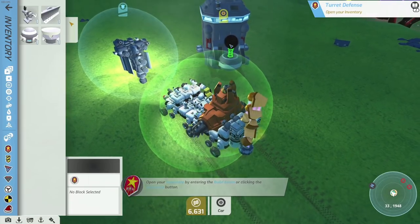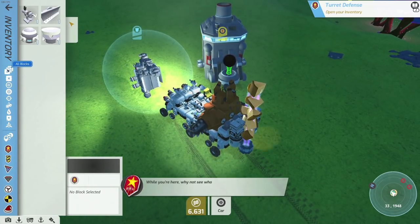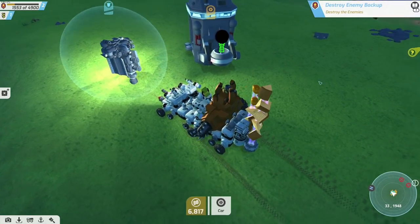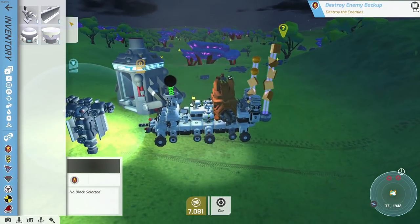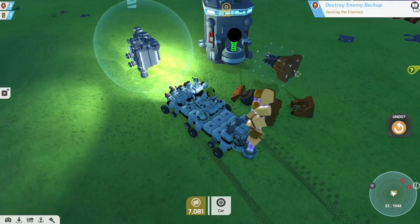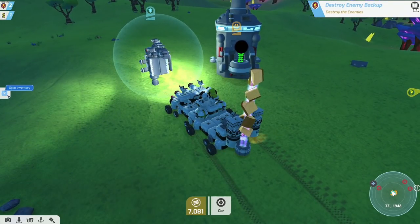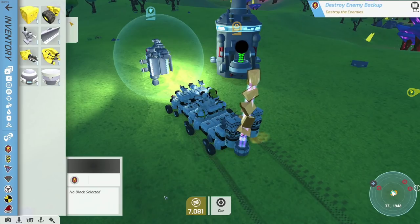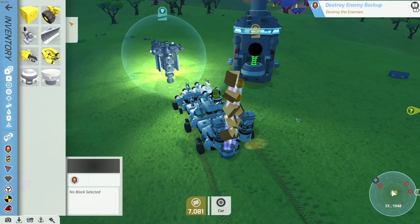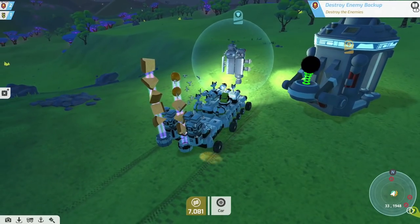We've got an SCU here - guys, we can bring blocks back. This is our first base place. SCU units allow you to suck up stuff. Open your inventory by entering build mode and clicking. You can take blocks out of inventory too - this is very helpful in building. We now have an inventory - it's very similar to the buying blocks option but it's now inventory stuff. So now we can throw these in there and they get inventoried, and they're nice and safe.